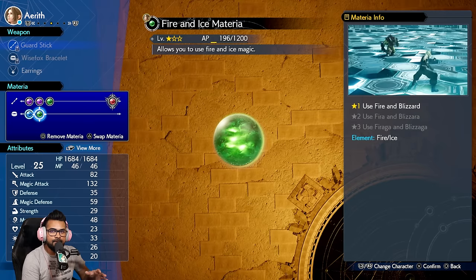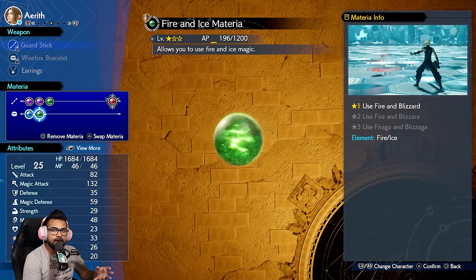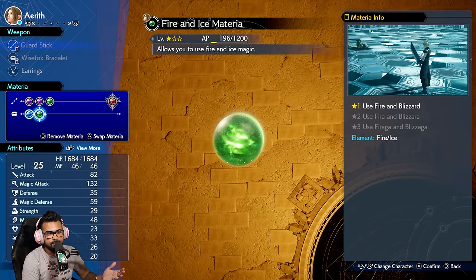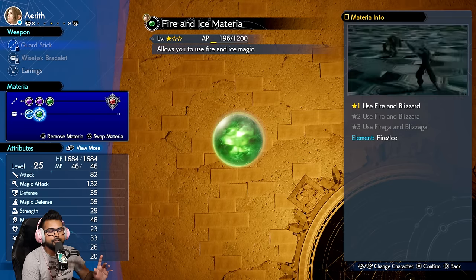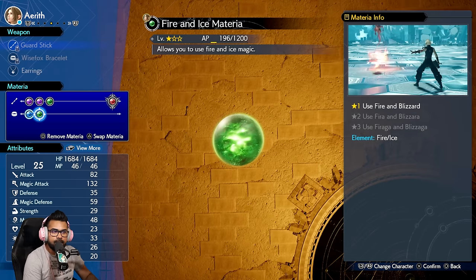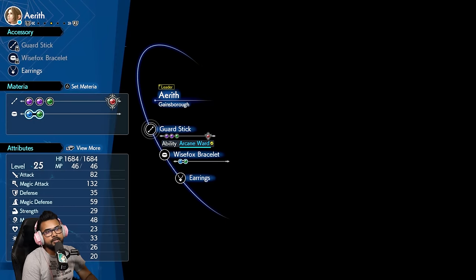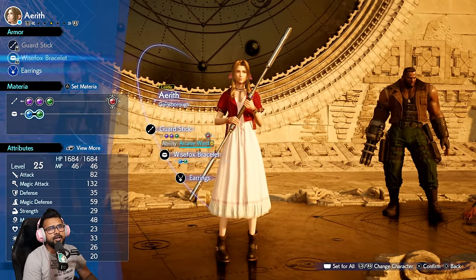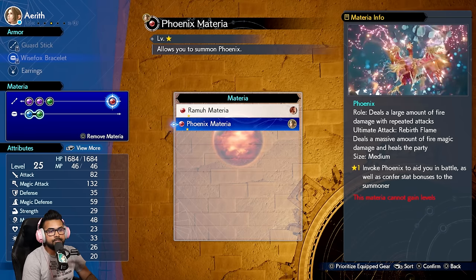Depending on the enemy — if the enemy is weak to ice but absorbs fire — she will know not to use fire and will use ice instead. It's very smart how they did these AI systems with Synergy. They will only use the level 1 spells of these magic attacks, but it is very good in anybody's hands, not just Aerith. High magic damage dealers benefit the entire party. We also have Earrings on her because that boosts magic power by 5%, and Phoenix Materia on her because Phoenix boosts the magic attack stat.